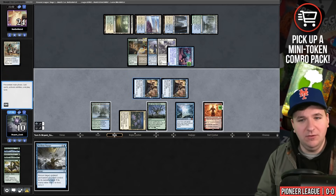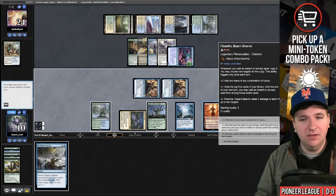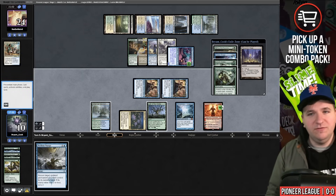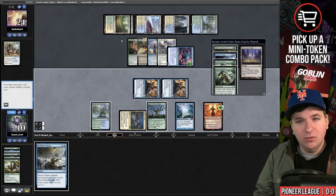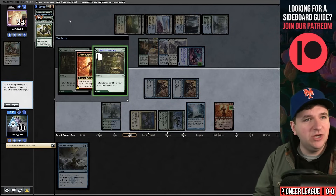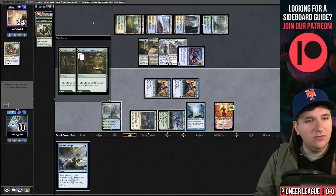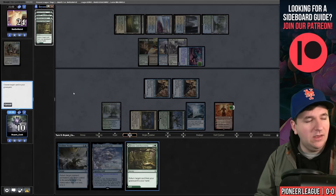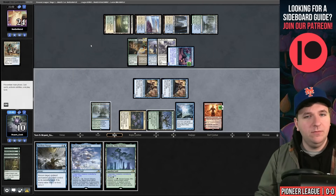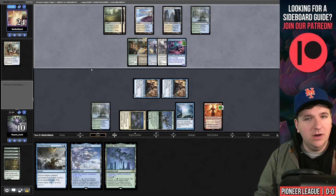I can copy Perilous Voyage with Chandra but I can't copy my own spells or bounce my own permanents. I think I'm supposed to plus Chandra rather than starting on Perilous Voyage — if I find a hit off Chandra it's much better. We got back nothing. I might have actually thrown this game. Let me get back Bala Ged Recovery and Otawara off the Chandra trigger. I should have gotten Pore Over the Pages instead of Chandra.